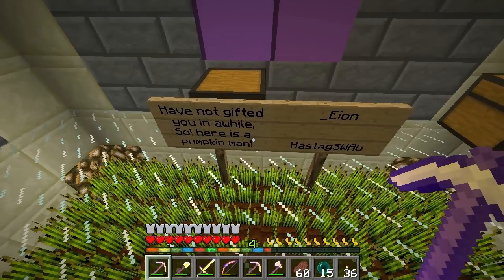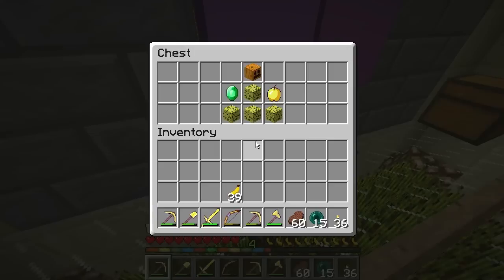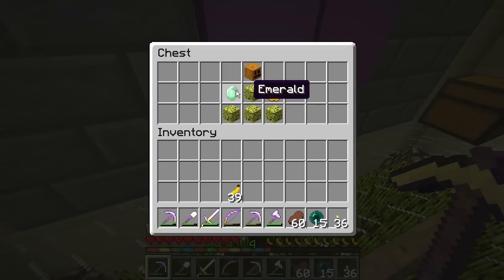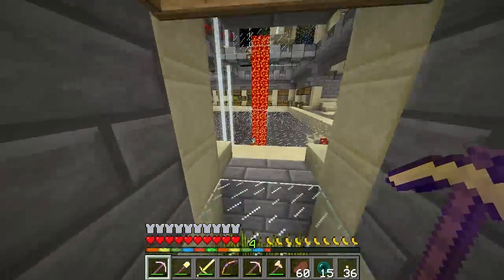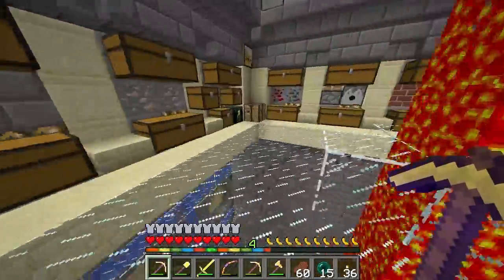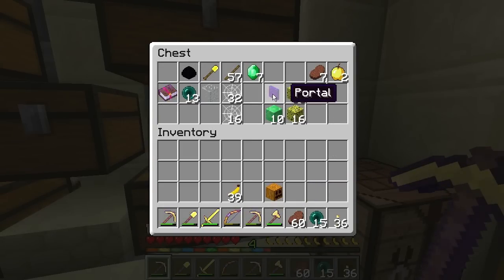I've not gifted you in a while, so here is a pumpkin man. I used this sponge. Thank you very much, my friend. That's a good golden apple, I'll take some of that. In case some of you were wondering, the sponges were given to everybody — one stack on Christmas. That's what I did. I spawned them in for everybody, along with this portal and some cobwebs. That was everybody's gift.